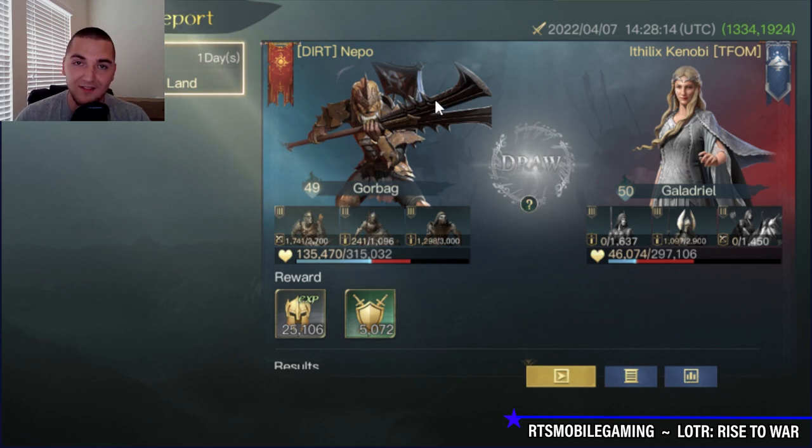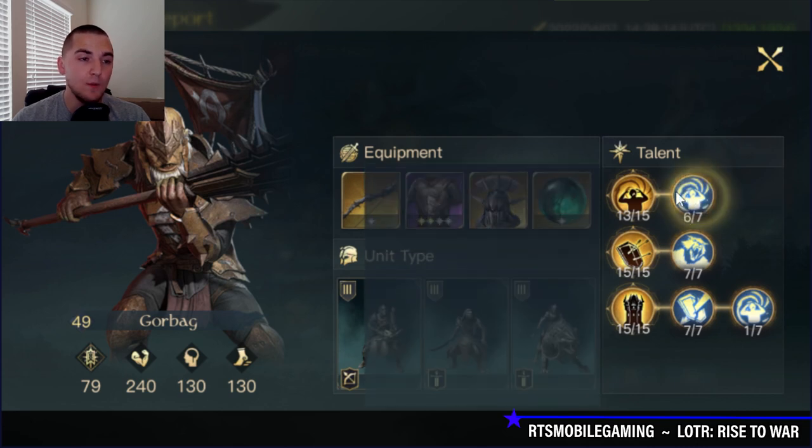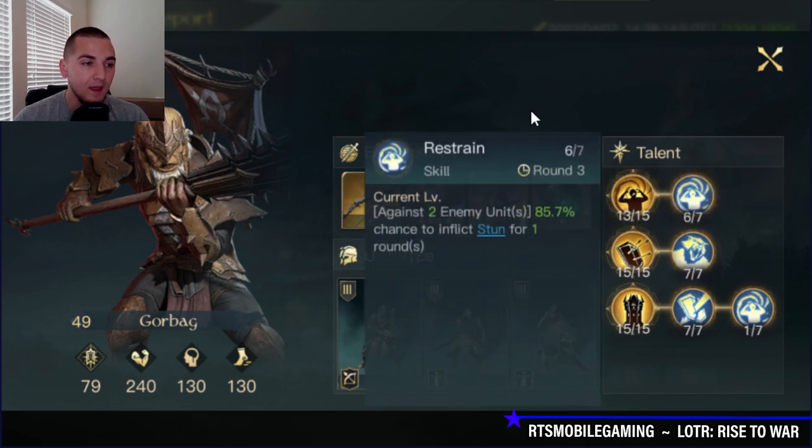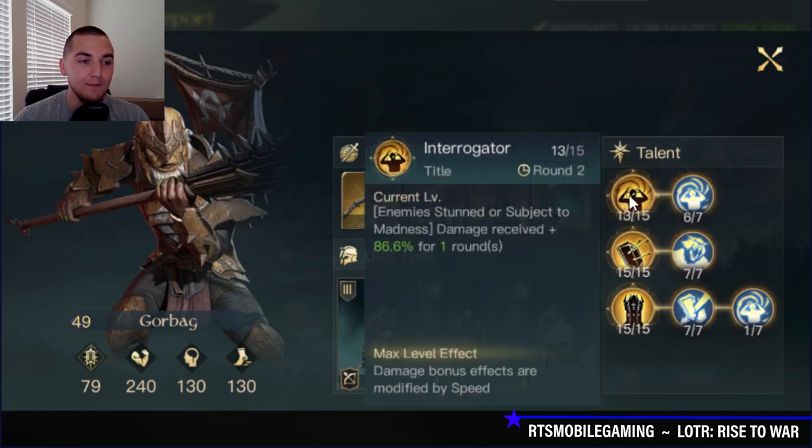Shout out to Nepo for providing this report. As you can see, this Gore Bag has zero-star to one-star gold gear with one piece of four-star purple gear. This Gore Bag is Respect level 10, which is why he has so many points to put into Interrogator and Restraint. At Respect level 5, you will not have enough points to really make good use of Interrogator, which is why I'm saying go into the healing tree at lower Respect levels. Once you get to Respect 10 to 12, you can go into the Interrogator tree and gain a guaranteed stun with a high damage nuke.